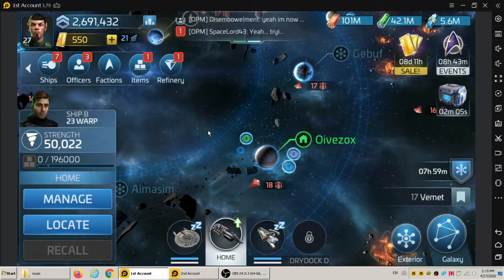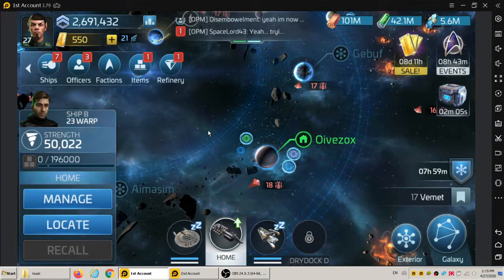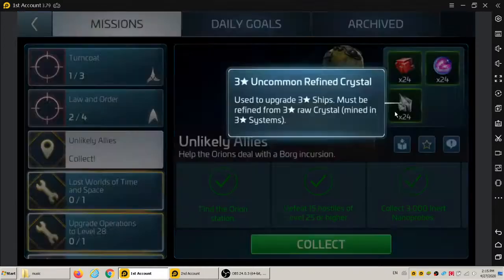That's all six parts of the mission completed. It gives me another 30 of the uncommon gas, 24 units of uncommon refined ore — all three-star resources — and a common refined crystal. All the numbers go up, and now we're receiving another Borg mission.